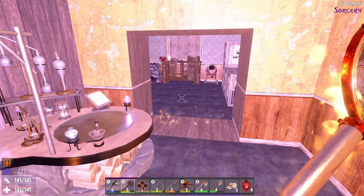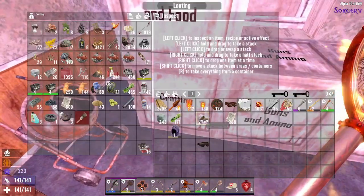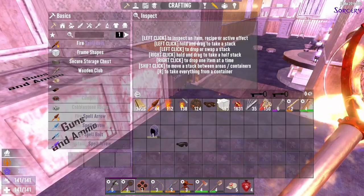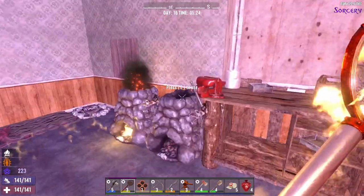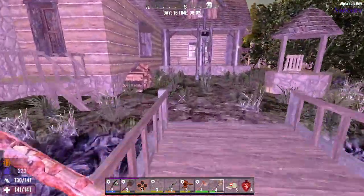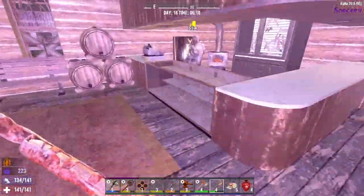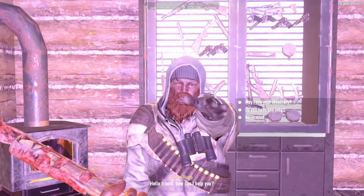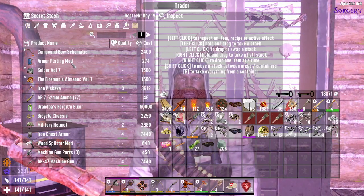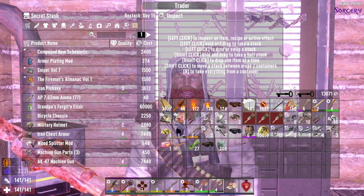We do not have a quest right now, so let's get cleaned up and then head to see Hue and do a quest for him. All right, there we are at Hue — he should have just reset. We brought all our stuff to sell and we'll see if he's got anything good.